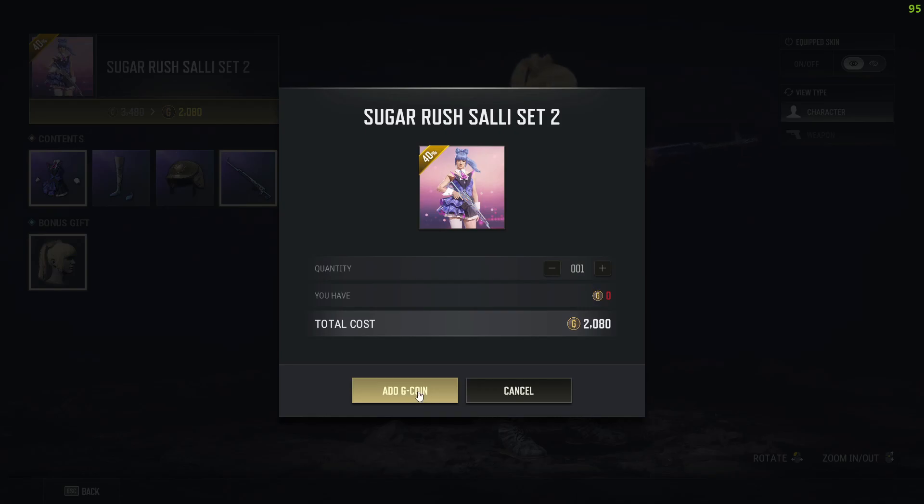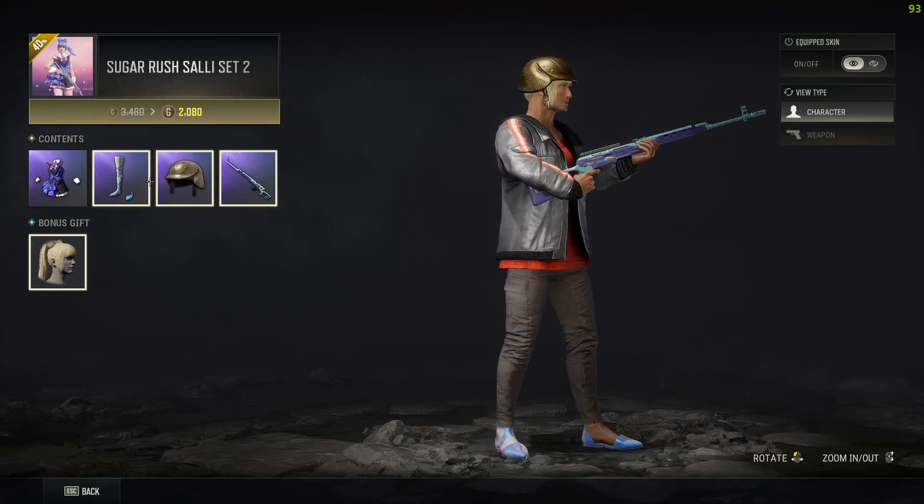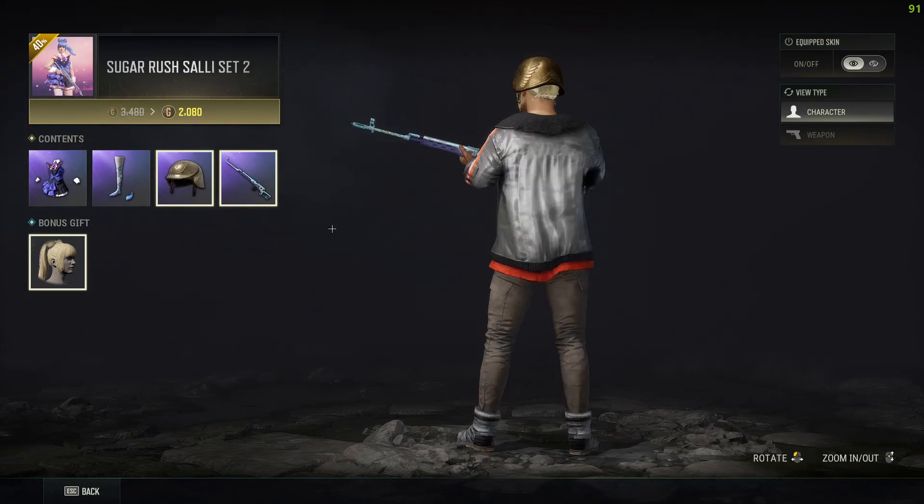Just click on Purchase, confirm your purchase, and all of these items will be in your inventory for you to use.